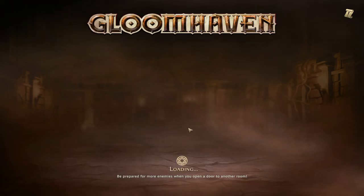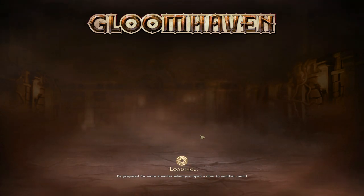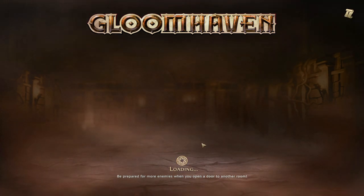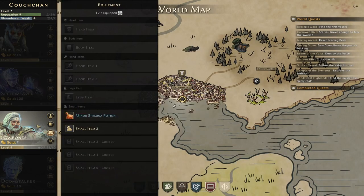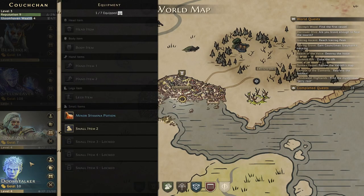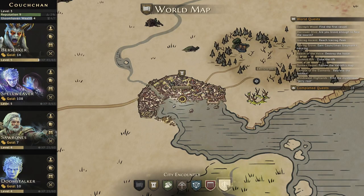We're back with Gloomhaven for the PC. We're picking up where we left off last time, but there's a little bit of a change. I did spend the little money I had and bought a minor stamina potion, and we went out on a mission. Let's first do the city encounter.